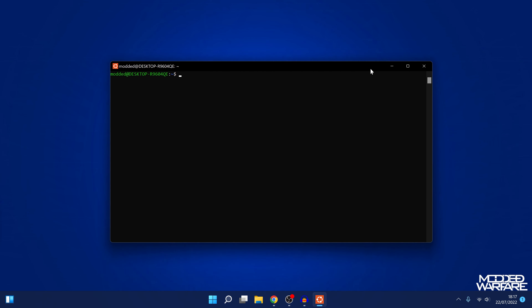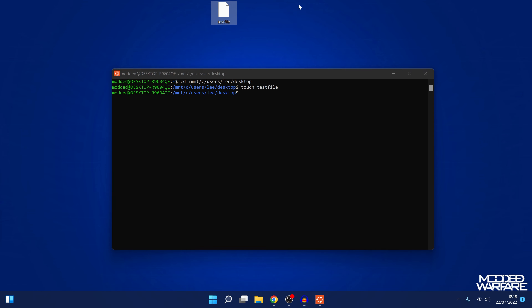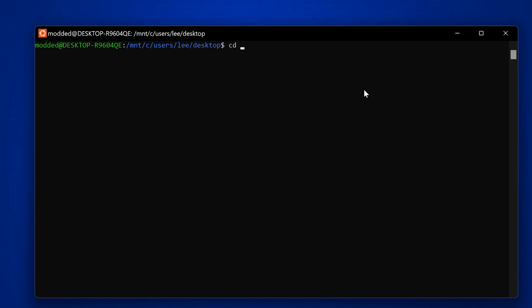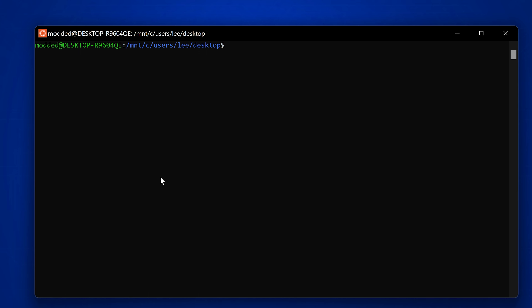First, we need to change our working directory to our computer's desktop, which makes things easier to manage. Type: cd /mnt/c/users/[your-username]/desktop. That takes us to the desktop. You can do 'touch testfile' to create a test file and confirm you're in the right directory. If you do cd /mnt and then ls, you can see all the hard drives on your computer, and you can navigate from there.